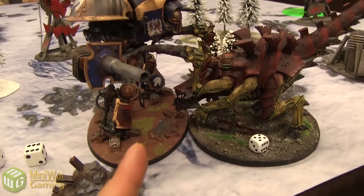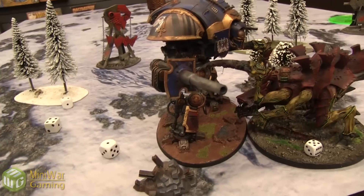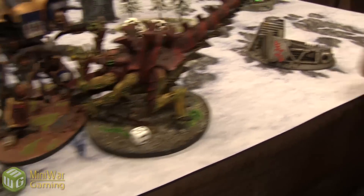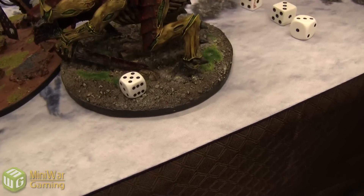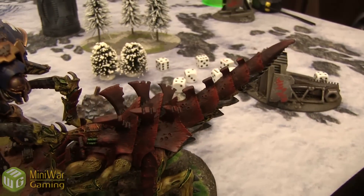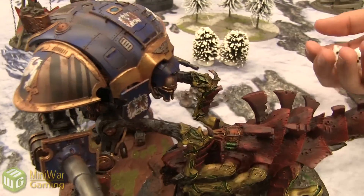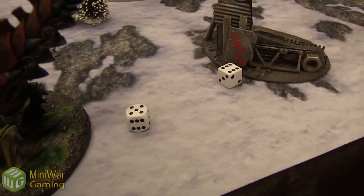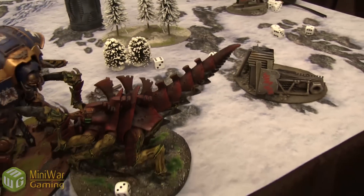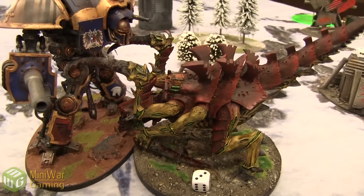Let's do this quickly for the viewers — let's pretend this is more statistical and I got two lower results instead of rolling a six. That means two D3 wounds, and you get your Feel No Pain saves against them. So I'd save one — you're down to three wounds. Meanwhile you've got a lot of attacks hitting me on fours, Strength 10 so 3s to glance — that looks like a glance and two pens. AP 2, so one explodes for D3 additional hull points plus one hull point. Whoever gets the attack first wins, apparently.